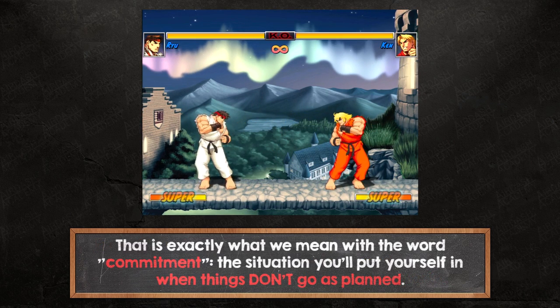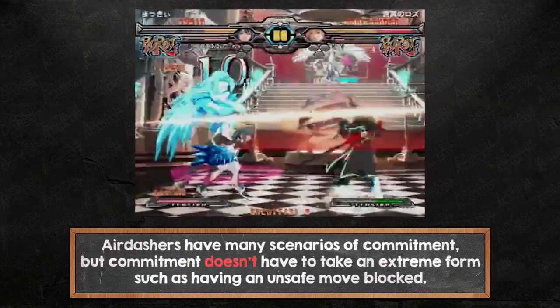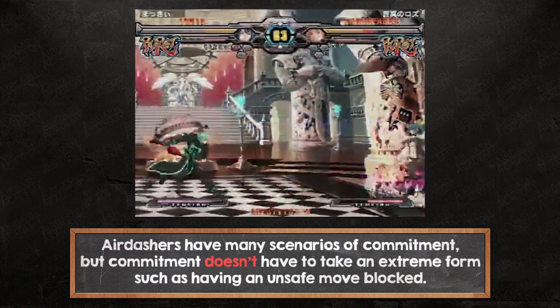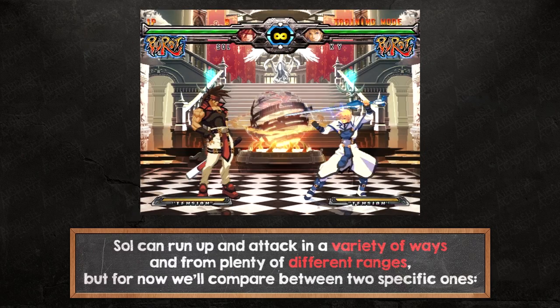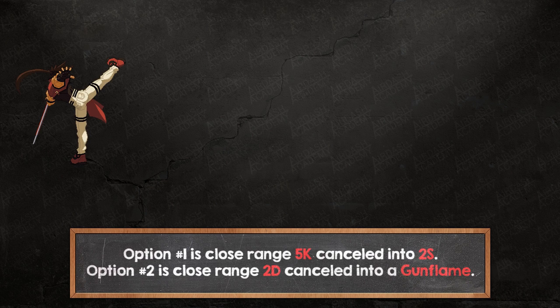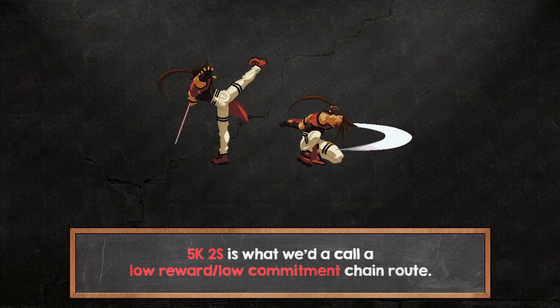That is exactly what we mean with the word commitment: the situation you'll put yourself in when things don't go as planned. AirDashers have many scenarios of commitment, but commitment doesn't have to take an extreme form such as having an unsafe move blocked. The most common punishment is loss of offensive momentum. Let's watch an example. Sol can run up and attack in a variety of ways and from plenty of different ranges, but for now we'll compare between two specific ones. Option number one is a close range 5K cancelled into 2S. Option two is a close range 2D cancelled into a gun flame. 5K 2S is what we'd call a low reward, low commitment chain route.